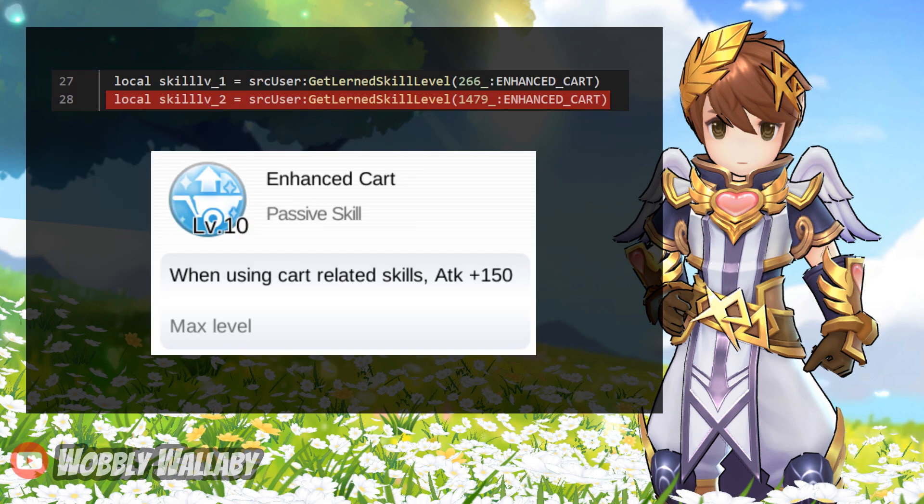Next are the skill level variables. The first one is the Merchant's Enhanced Cart skill — we can ignore this. The second one is the Novus Guardian's Enhanced Cart skill. You get 15 attack per level.